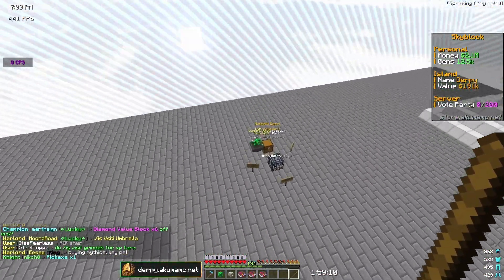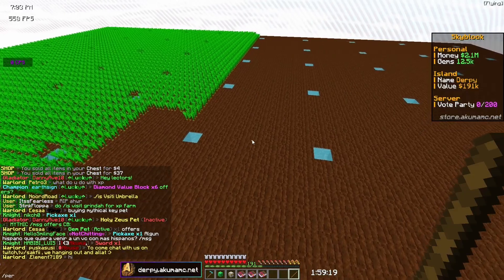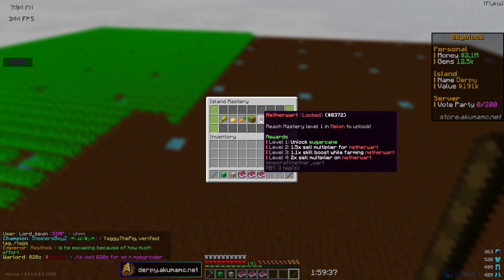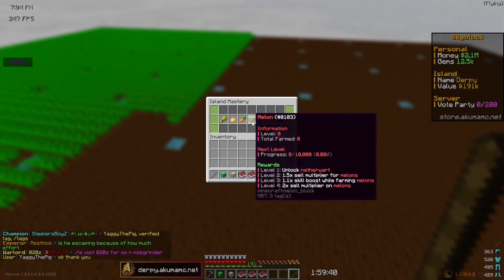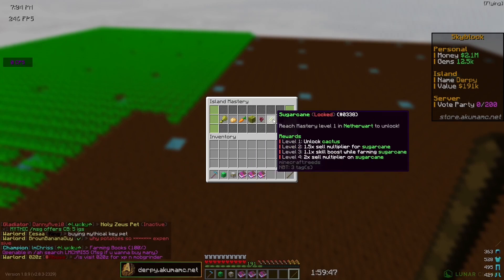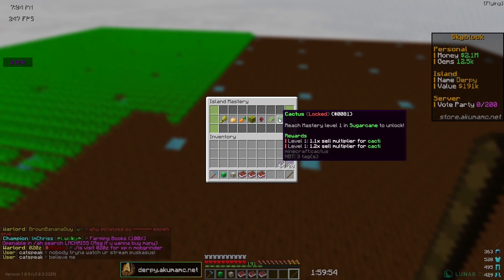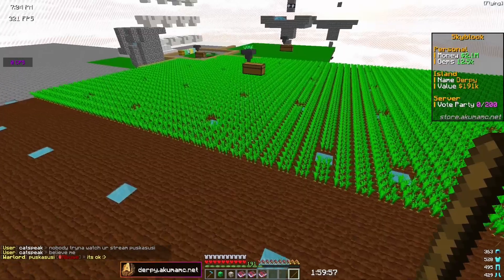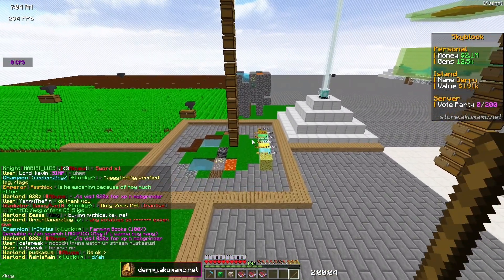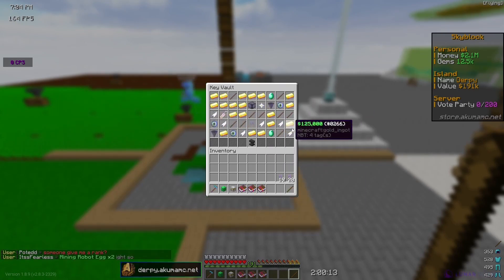We're at two million dollars so I can afford another iron golem spawner, but right now I want to try to get my melon farm going. In slash mastery perks we need to mine 10,000 melons — we just completed carrots. After melons is nether warts, then sugar cane where you need 250,000 mined to unlock cactus. When I get cactus I'm going to make a huge farm. We're also almost at 200k island value, which lets us expand our island.